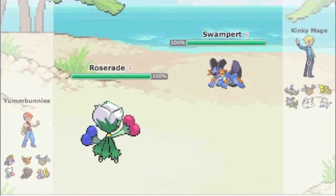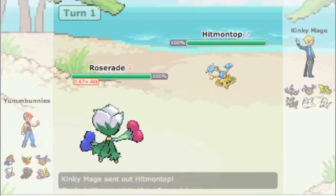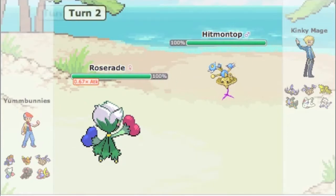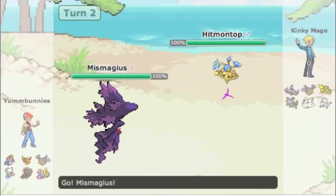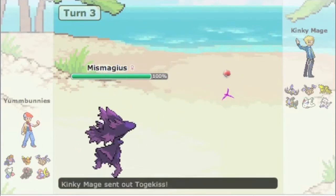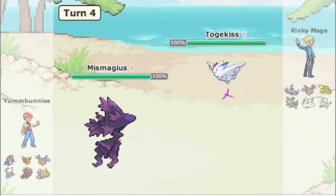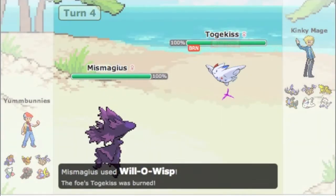I lead off with my Roserade while he leads off with Swampert - he's gonna be threatened out, which allows me to get up a free layer of Toxic Spikes. He brings in his Hitmontop, kind of predicting that, but that lets me just go for the spin block right here.